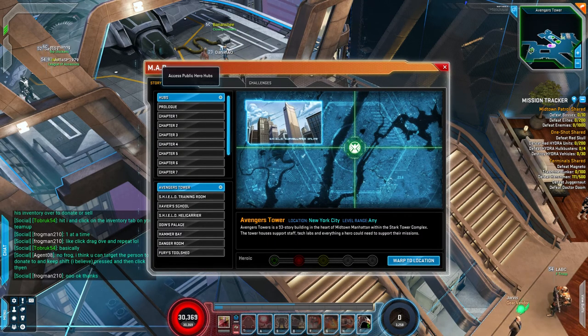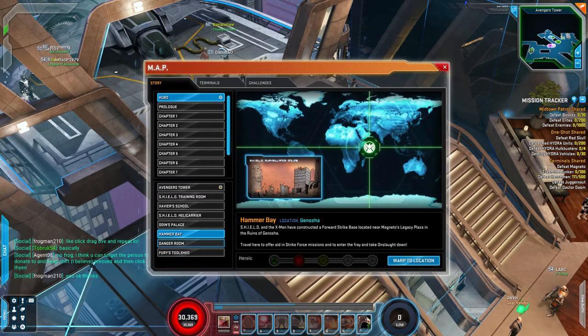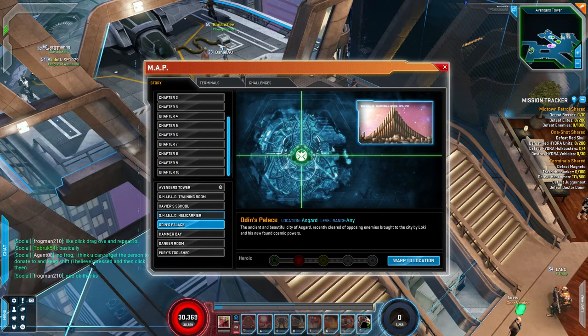Under Story Mode, you can also go to the hubs such as Avengers Tower, Xavier School, Odin's Palace, and Hammer Bay. These are all places you're going to unlock as you complete Story Mode. You only really have to know about them for Endgame — for example, at Odin's Palace you might be able to spend Raid Tokens, or specific points you won't be able to spend at Avengers Tower.